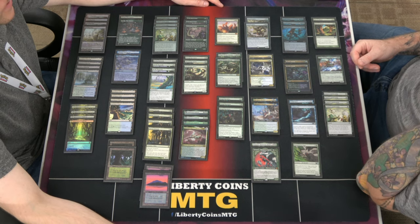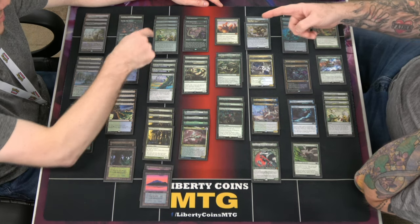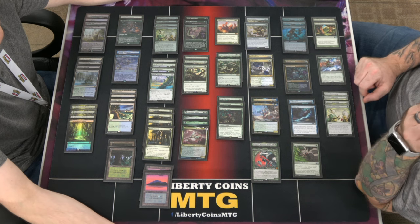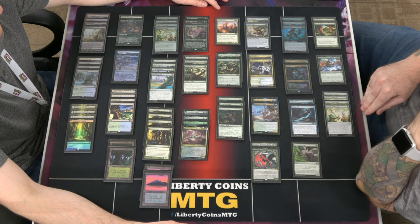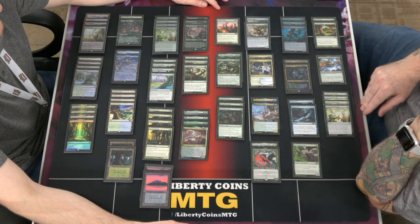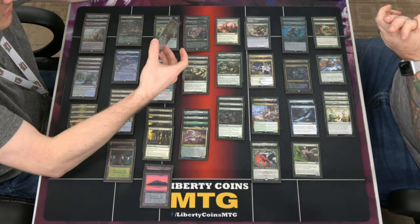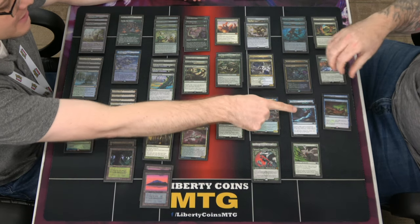Four more Safekeepings in the sideboard so you can go up to eight — because four isn't really good enough after game one when opponents know you have it. He didn't board in the full four in round one and got punished for it against Brandon and the control deck. But actually it's two Disdainful Strokes and two Bouncer's Beatdown.